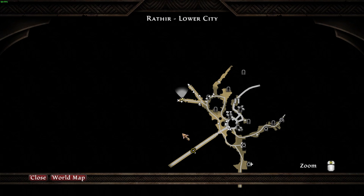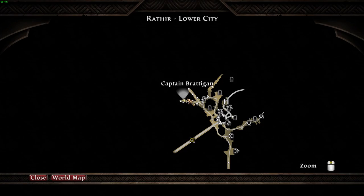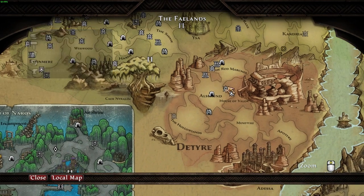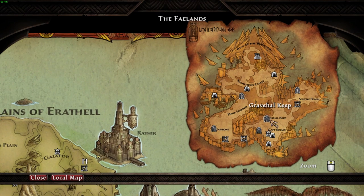Once you've sorted out your accessories, you want to go to the Dead Kel DLC. You'll need to complete the DLC to unlock where we're going next — Gravehal Keep. You can Google whether you need to complete all of it. It didn't take me that long and it's a pretty good DLC. Teeth of Naros is better, but this one is reasonably short.